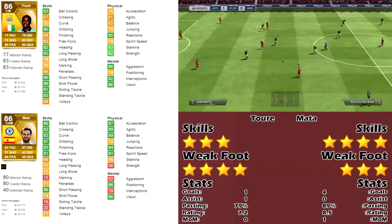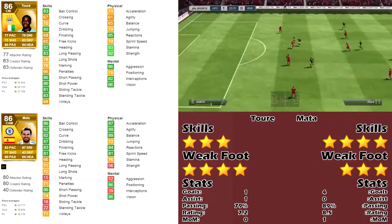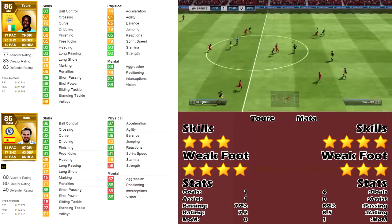Defense wise, Toure has 81 slide tackling and 83 standing tackle, while Juan only has 16 slide tackling and 22 standing tackling, which is very, very bad. Going to their mental stats, Toure has three greens and one yellow compared to Juan's two reds and two greens.